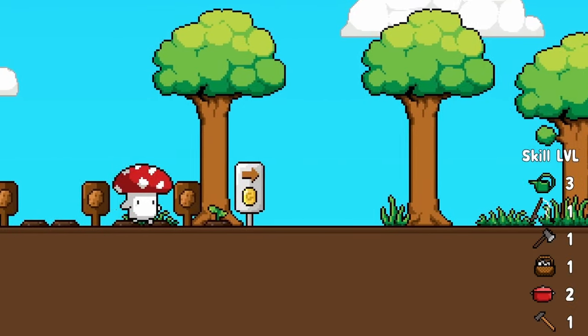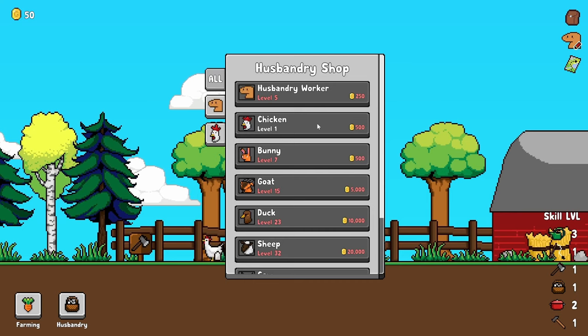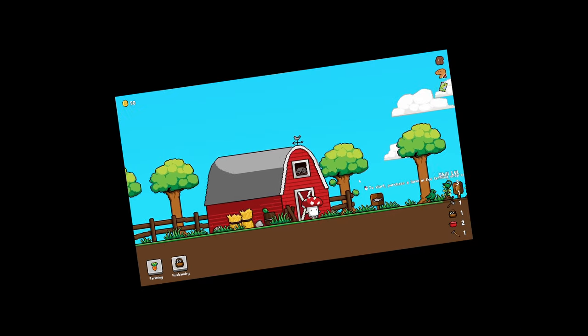Our farming level is now three. We can also buy a chicken — not sure where the chicken is. There it is. We got a little chicken. The next one costs 500 already. My goodness. You lay an egg — I guess she laid an egg?